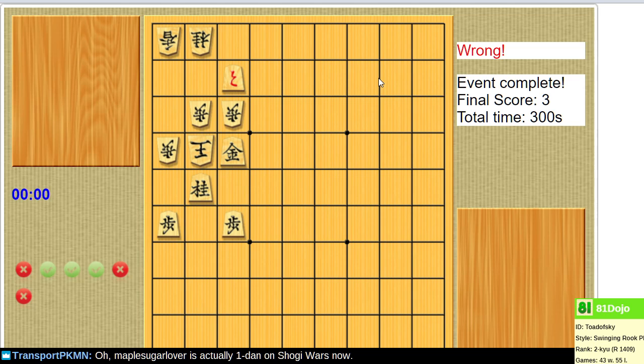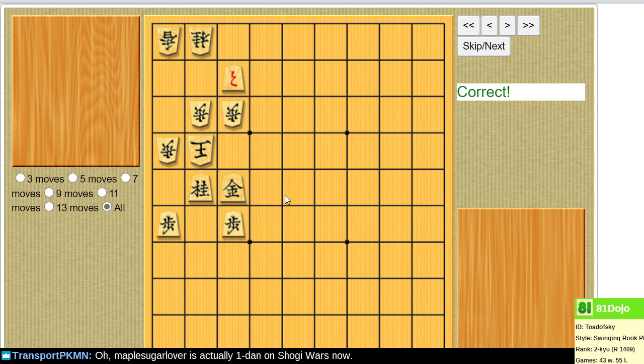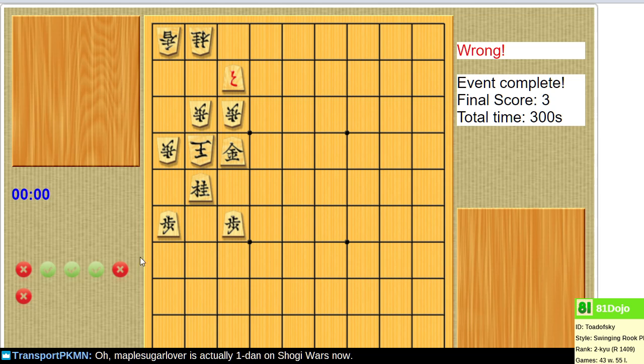Well, we made the scoreboard, and that's what really matters, isn't it? Backing up here — we did somehow glean that this is the first move, and then I suppose a gold drop check somewhere. If I had been paying slightly more attention — I mean any attention — I would have noticed that's mate.